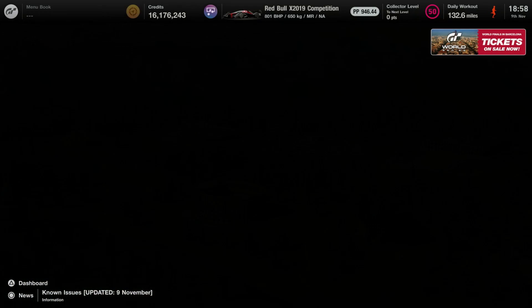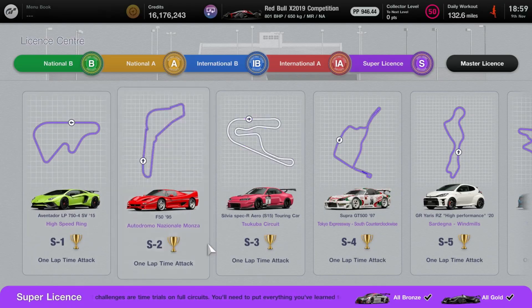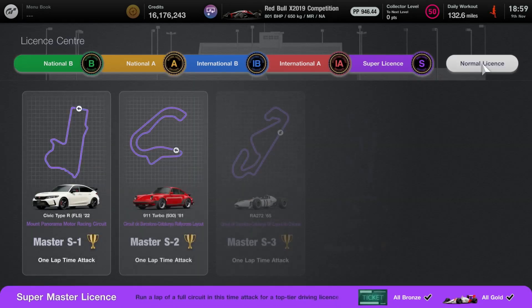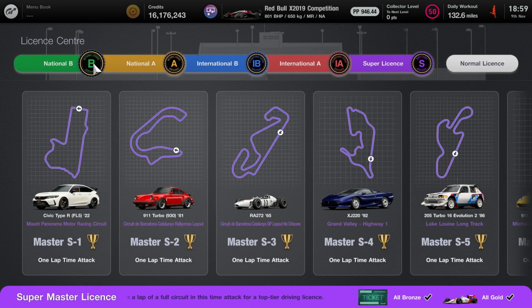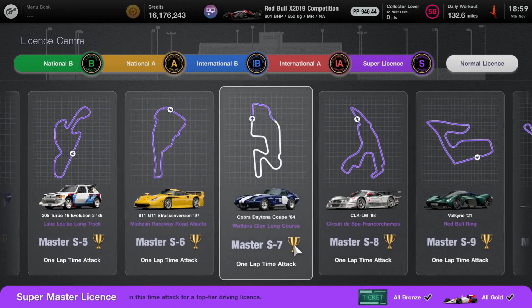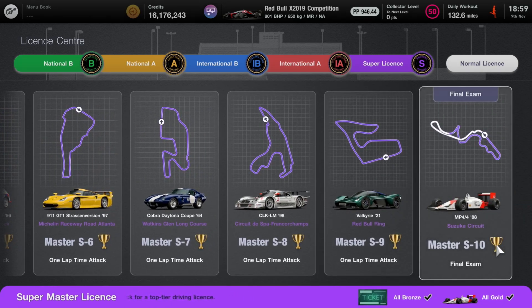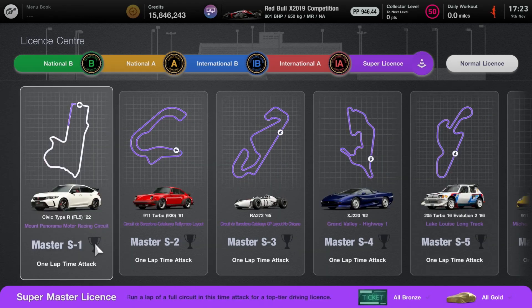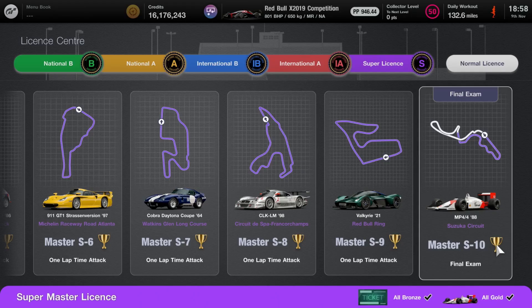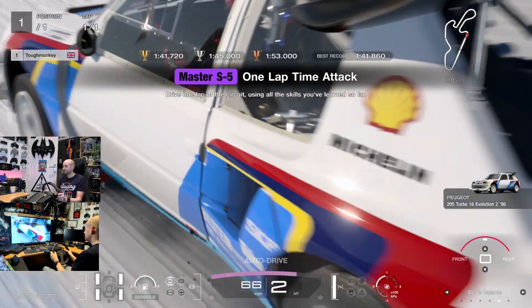Hello, the internet Tough Monkey here once again, hope that you're all well. Update 1.40 has given us some more license to do, and if you've got this far requiring your super license masters, well done. The previous national A2 and international A were harder than these super license versions of the masters. I started at 5:23 and finished by 6:58 — I don't think they're that difficult, and I'm a muppet, so you can do this without me.